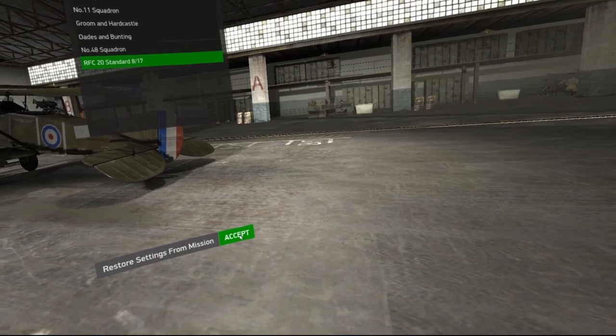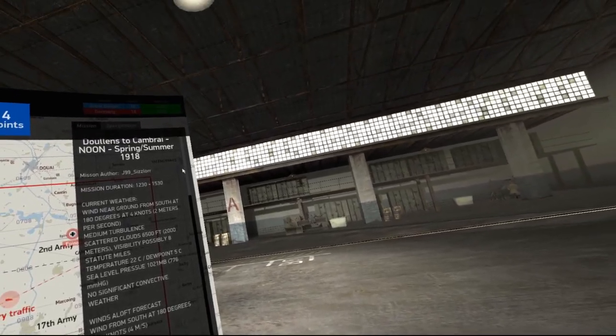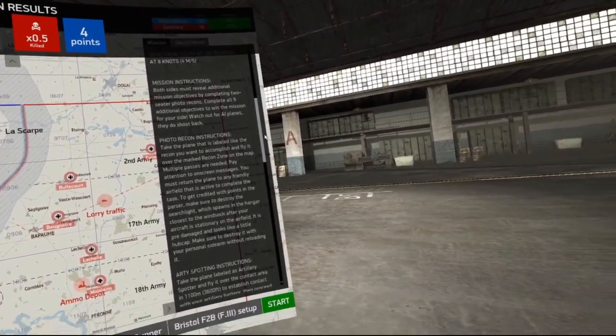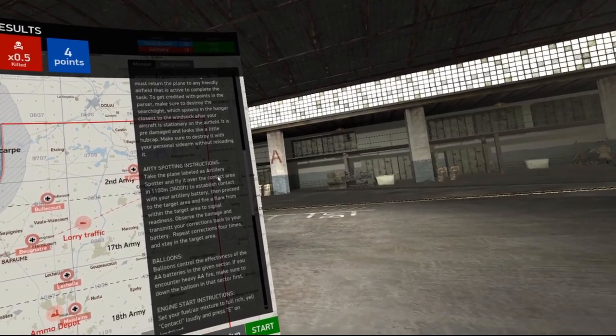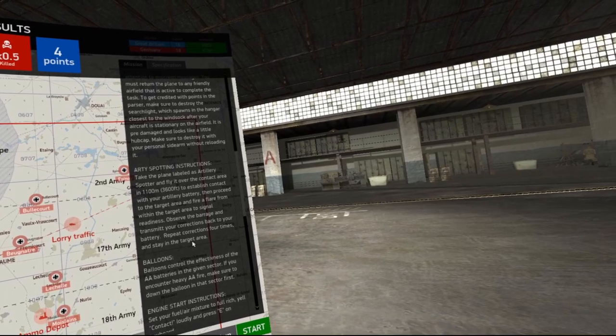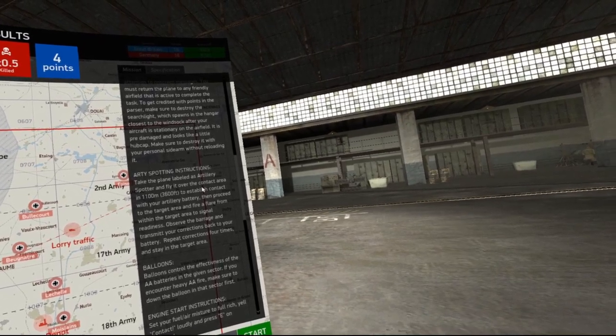Alright, now that our plane is set, let's go ahead and take a look at the mission description and read what we have to accomplish. The mission description has lots of useful information about whatever mission you're trying to accomplish, so make sure you take a good read before you actually start on anything.